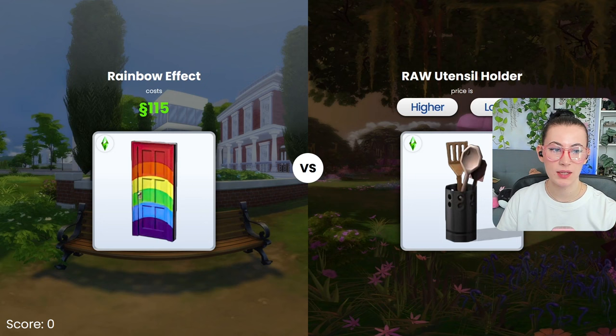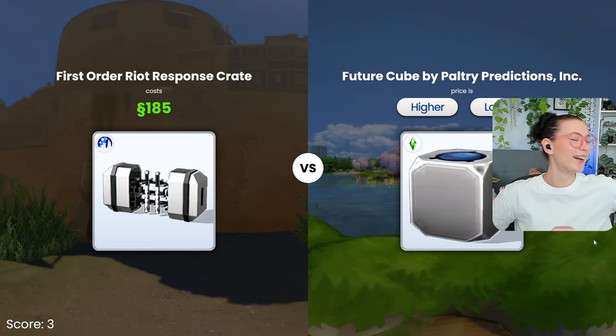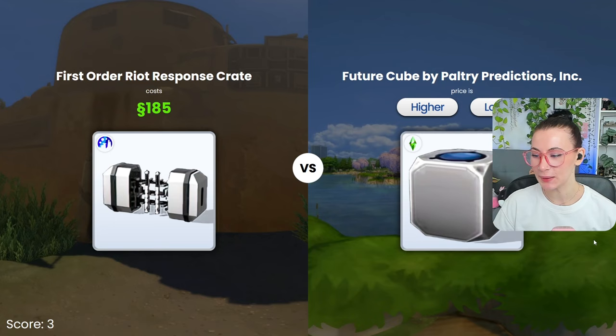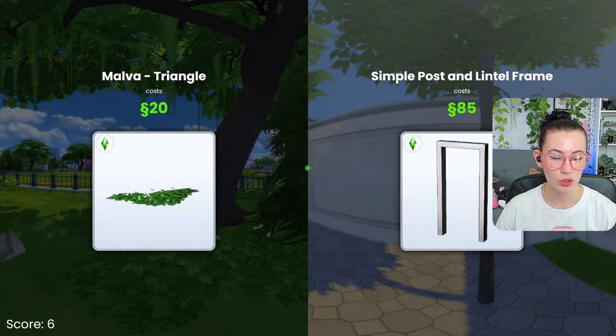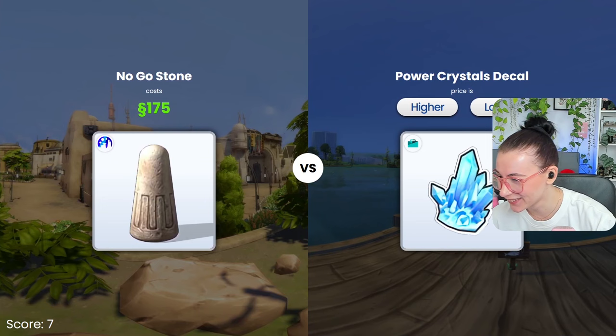Let's see. Starting out strong because I know that this is lower. This is definitely higher, obviously. Lower? Not the — oh yeah, but. Oh yeah, but too. Oh my goodness, James. The future cube — future cubes are expensive. That's definitely... that's like 25, 20. Higher — not by much. Higher — oh yeah, but.